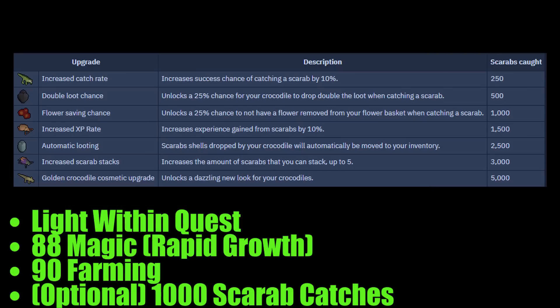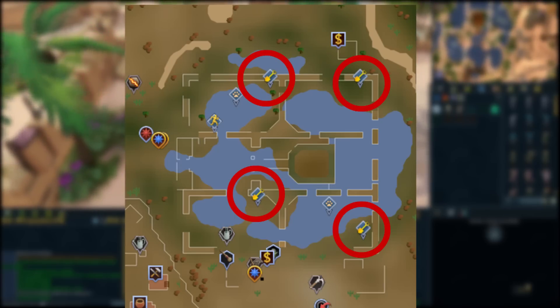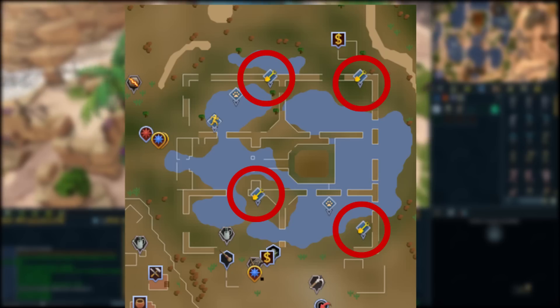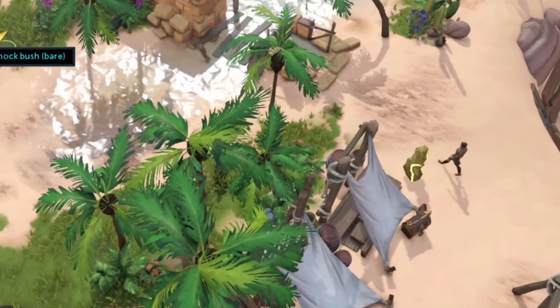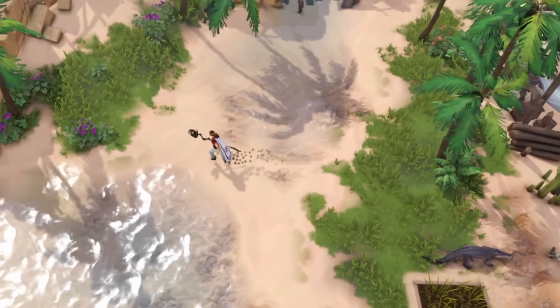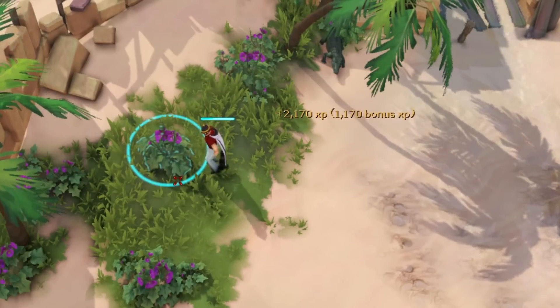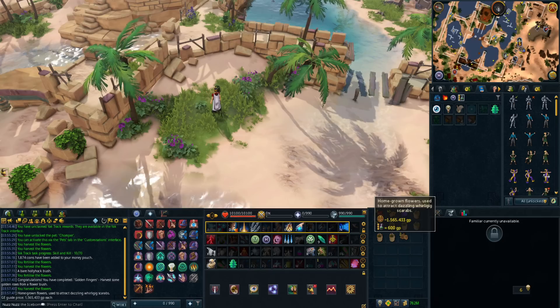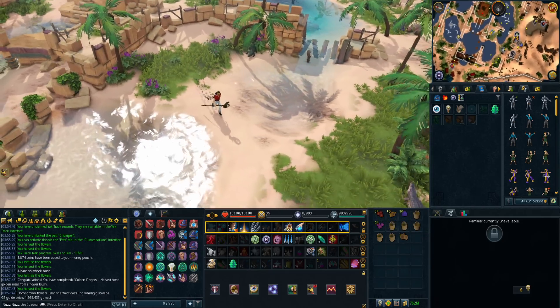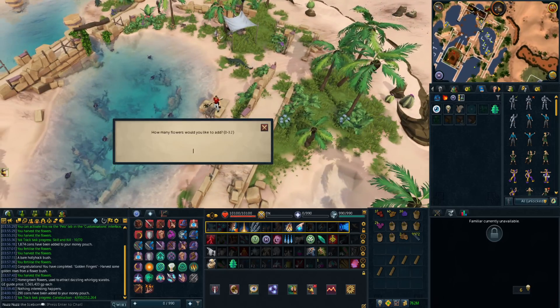There are four flower patches scattered around Hetz Oasis. Each flower patch has a chance to give you Golden Roses when you harvest. These Golden Roses can be used to catch the little scarabs and make Penance Powder. Using compost on a patch before you harvest it increases your chance at Golden Roses, so make sure you're using compost and then use your Rapid Grow spell on each of the patches and harvest it. You can do this twice for each patch, so you can harvest eight patches in total. Once you get the Golden Roses, you want to go over to the hunting area and build the Flower Basket if you haven't already.